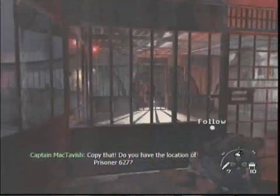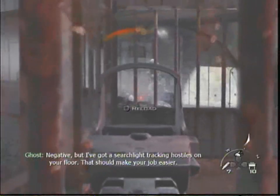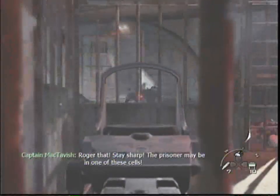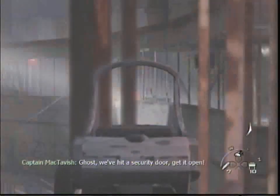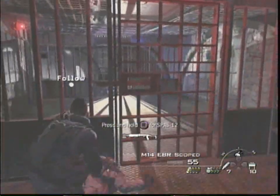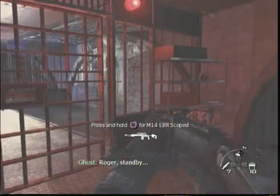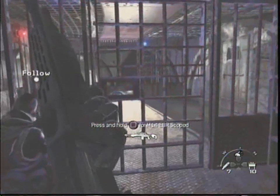Right here you're trying to get through but the door's not opening. And Ghost — who reminds me of Gaz a lot; I think it's the same voice actor — he sounds a lot like him. He says 'get it open' and then 'working on it, this hardware is ancient.' He sounds just like him. I think it's the same voice actor, just a little thing there.